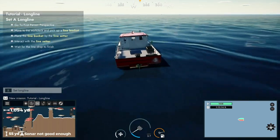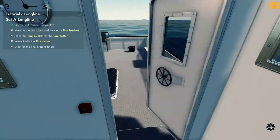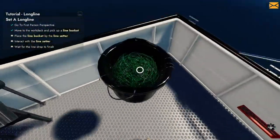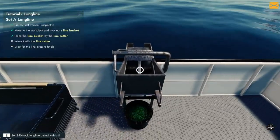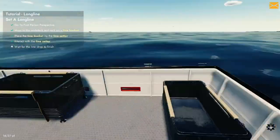First, go to your first-person perspective. Move to the work deck and pick up the line bucket. All ships might be set up a little bit different, but the actual process is the same. Place the line bucket in the line setter, interact with it, and set it off.